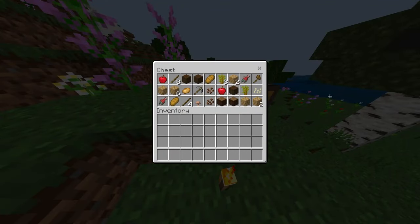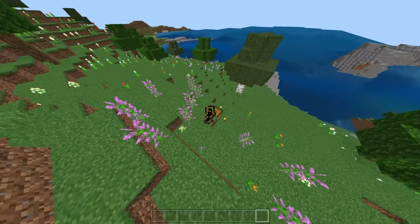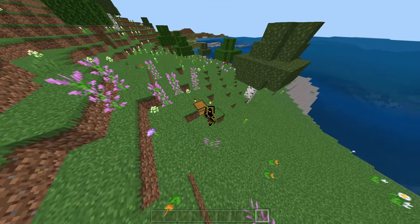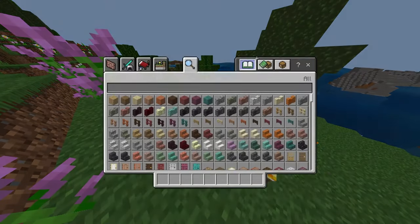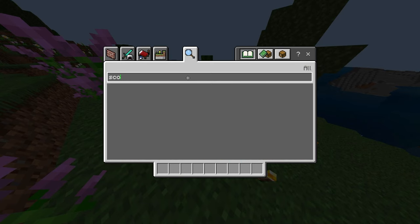The first thing you want to do before you even start anything: make sure that you open up the chest. If you see any kind of sapling — whether it's birch, jungle, or anything — as long as it's in the chest, you know that this glitch will work. I got acacia, so it will work.